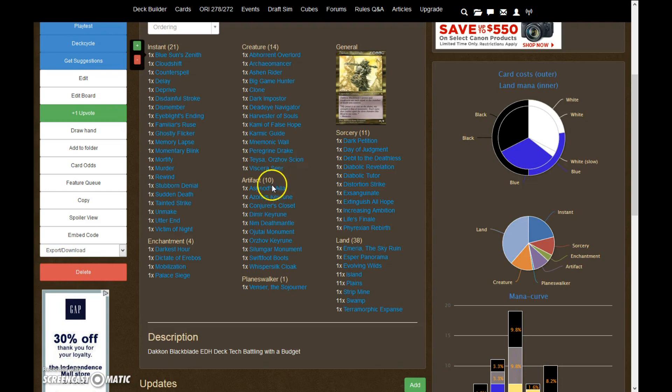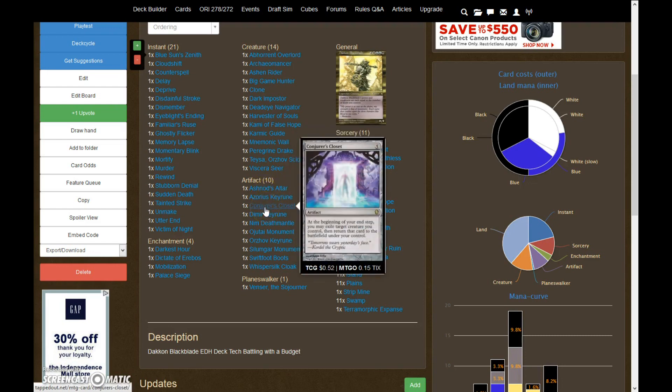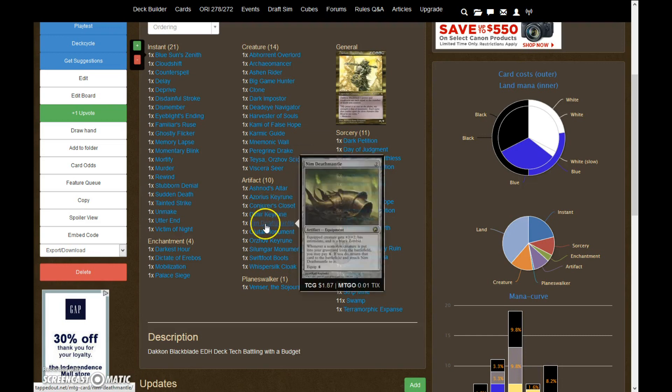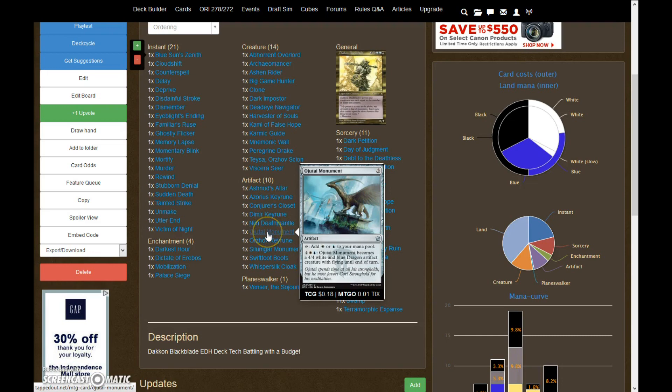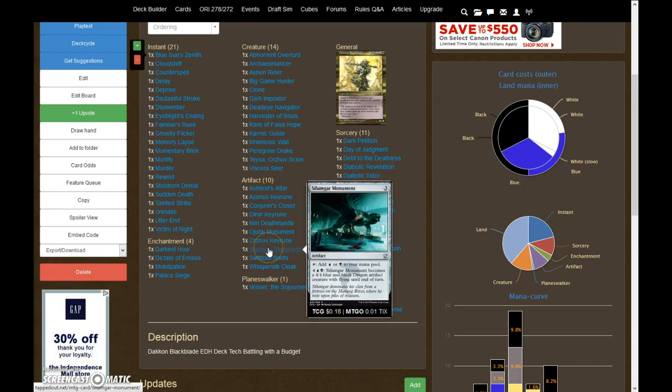For artifacts, we have Ashnod's Altar for the recursion, Azorius Keyrune for the ramp, Conjurer's Closet for the flicker, Dimir Keyrune for the ramp, Nim Deathmantle — which is a big combo piece — Ojutai Monument, which is nice for ramp but late game when you can turn it into a flyer it's really nice, Orzhov Keyrune for the ramp. I ran all three Keyrunes because I can also turn them into creatures, and this deck runs a little light on creatures so that really helps. Same with the Silumgar Monument — I can turn it into a creature late game.